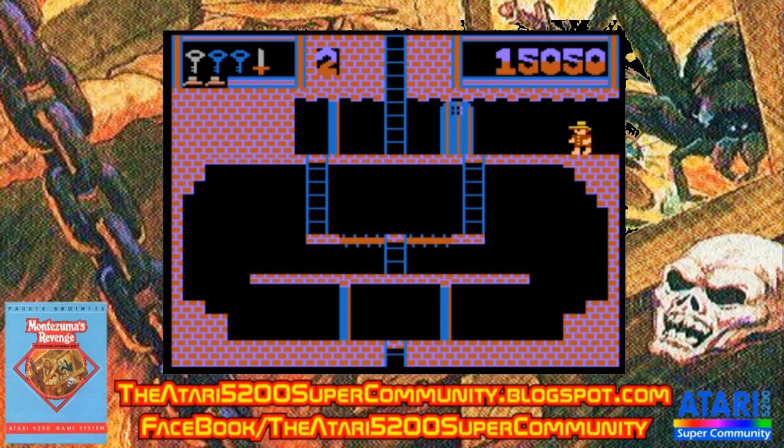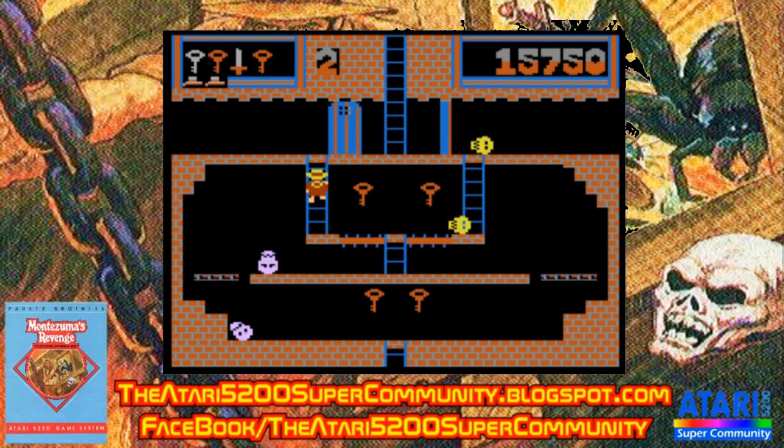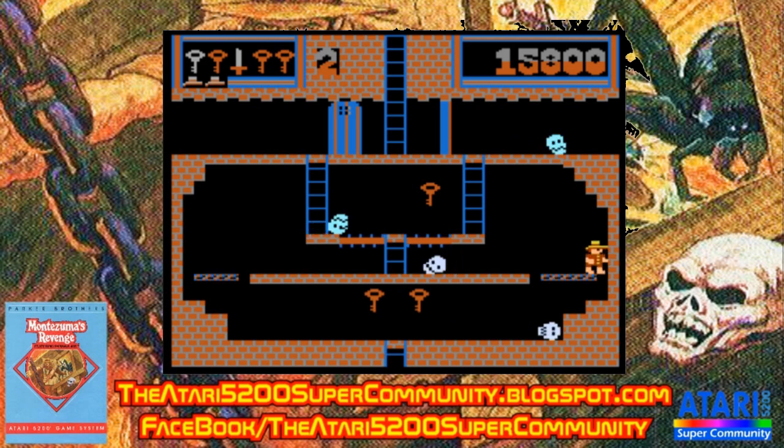That non-linear structure adds to the gameplay because you actually have to plan — what am I going to pick up to get these doors open, where do I need to go to get the sword to kill the skull when I go down the pole? It makes you strategize. You're in for it when you come into a room and there's a gem or amulet you can't get to from the entrance — you know you're going to be going through a lot of rooms before you get there. I particularly like the rooms where something you need is walled off and you have to go around another way.